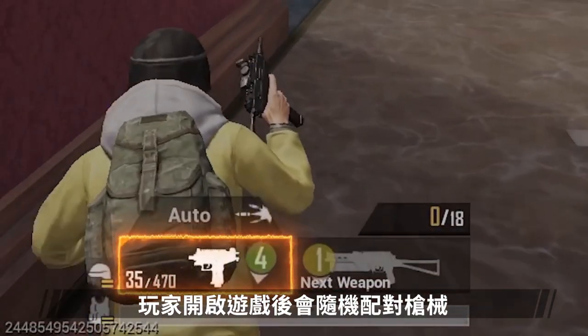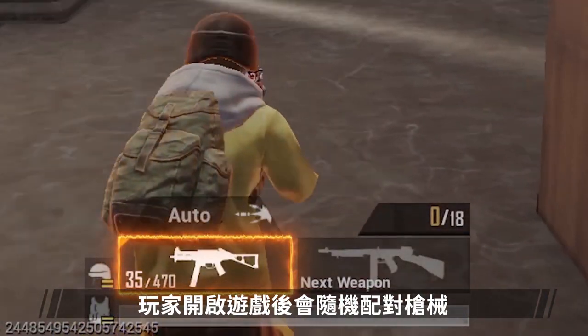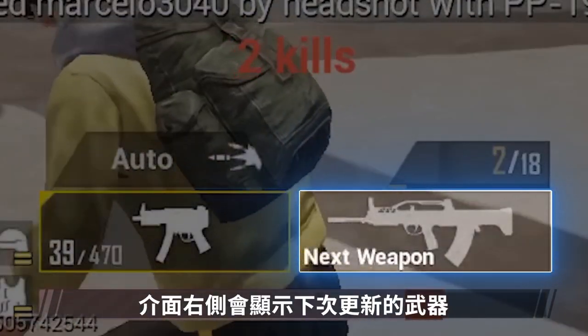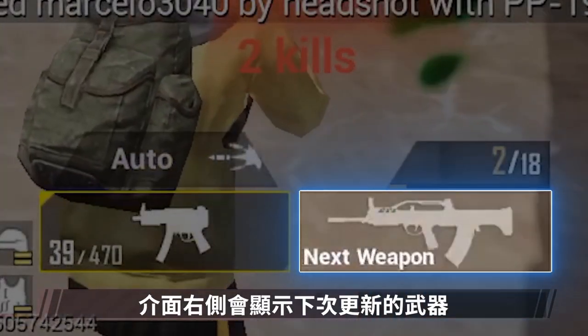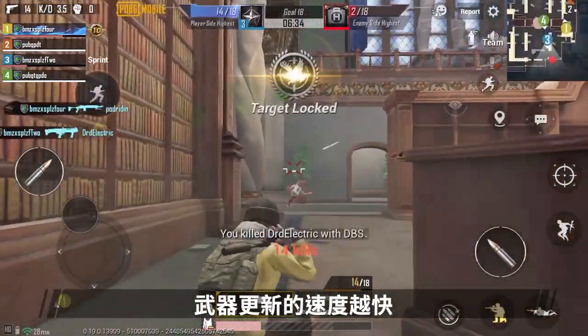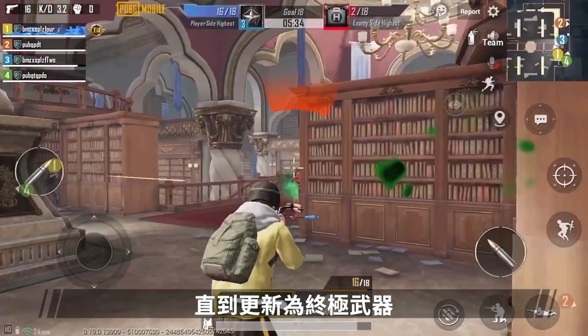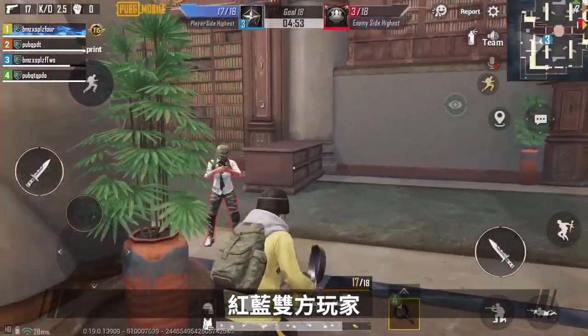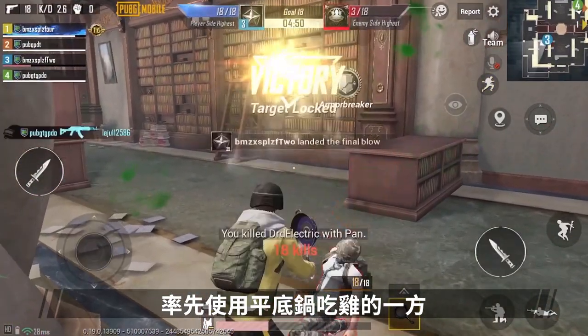Once players start, they'll be equipped with a random firearm. Each time they defeat an enemy, the firearm will change. Check the side display — there will be a preview of the next firearm. Defeat enemies faster and your weapons change faster too. You'll want to be fast so that you can get the final weapon, the pan. There are red and blue teams, and the first to use a pan to defeat an enemy takes the victory.